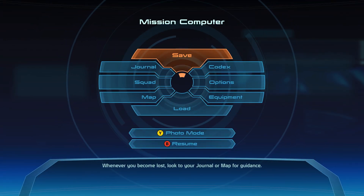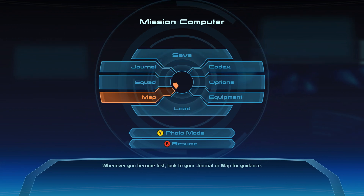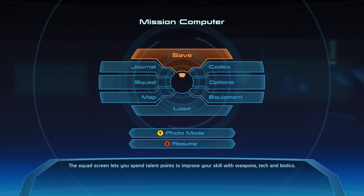And here's the menu screen — just wanted to make sure things were working well, because favorite video games. Journal: when you become lost, look to your journal or map for guidance. We already looked at that. Squad. Photo mode — I don't think I've ever done this.